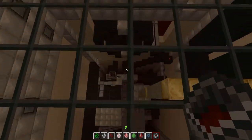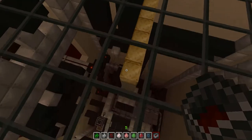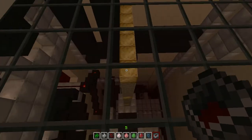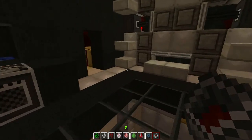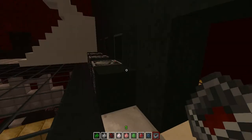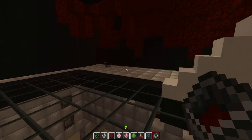Down here you can see the workings of the entire machine. That is the main wire — it sends all the power from the computers into the teleport. I will show you. I have to go and turn everything on in the facility.